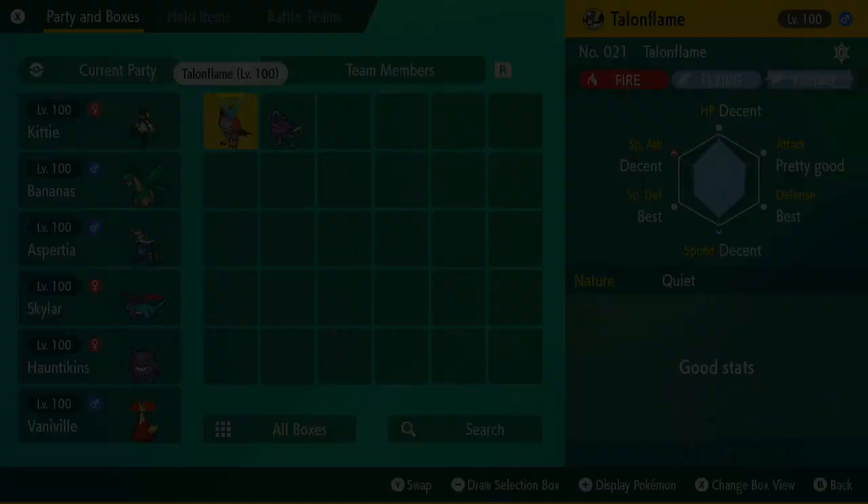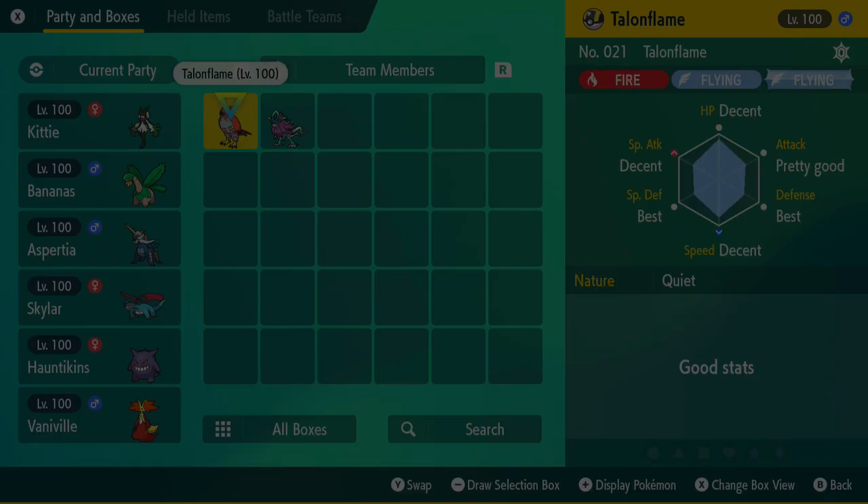There we go - caught the Walking Wake. I just want to take a look at it as well. Apparently it's got new moves and I don't actually know what they are. It wasn't that difficult so if you've got a level 100 Meowscarada or a decently competitive Grass-type I think you'll be pretty good. It's Water/Dragon - Water HP is no good probably, but I beat it easily.